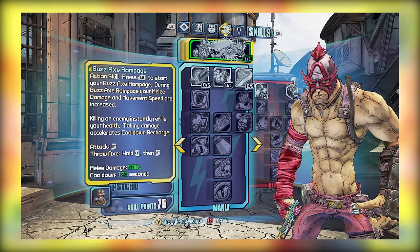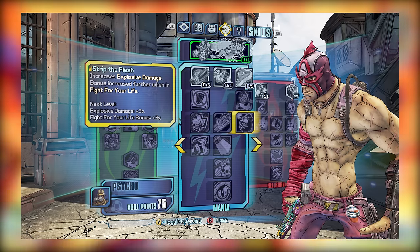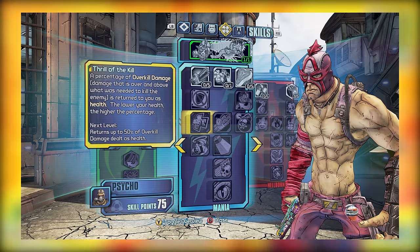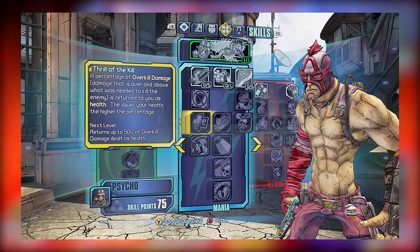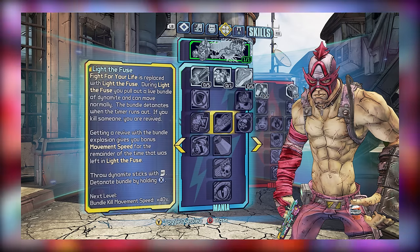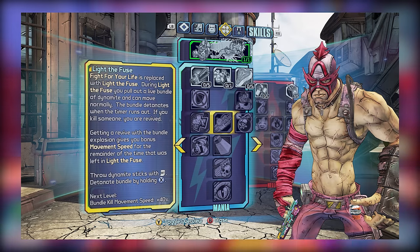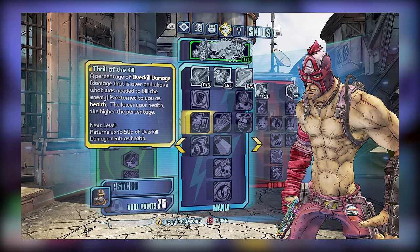This brings us to tier 3, where we have some great and some bad skills. Strip the Flesh in particular is great, since it boosts explosive damage, which will make any Torgue weapon or explosive type damage source stronger. There's also Thrill of the Kill, which can be nice for gun builds, since it allows you to recover health upon defeating enemies without your action skill. As for our undisputedly bad skill, Light Diffuse, this skill is mainly just bad because it becomes obsolete in higher level difficulties — the explosive damage doesn't scale well. So for tier 3, just avoid Light Diffuse and maybe pick up Strip the Flesh and Thrill of the Kill depending on your build.